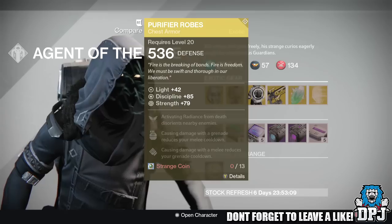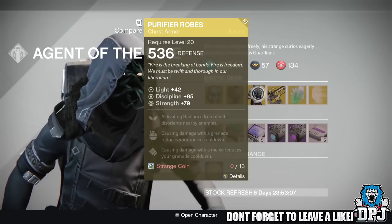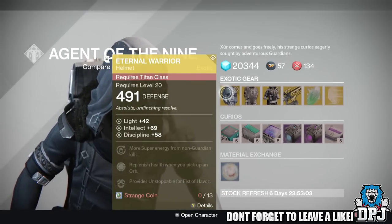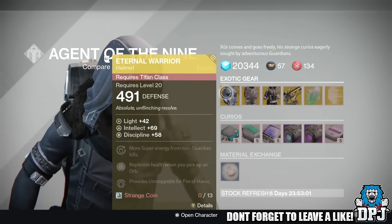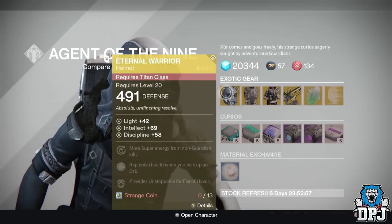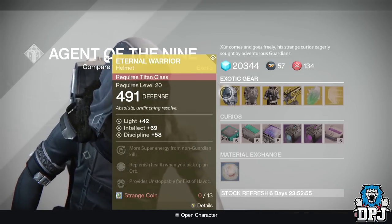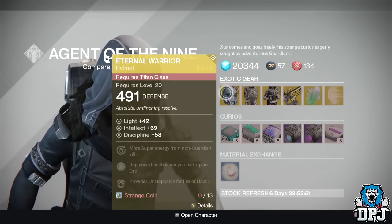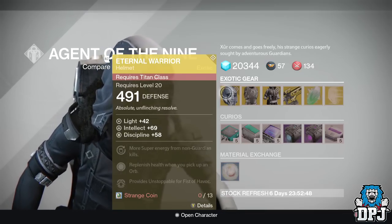He has the Purifier Robes for the Warlock — one of the two remaining exotics I still need in the game, absolutely epic. For the Titan he has the Eternal Warrior, a Titan helmet costing 13 Strange Coins, offering 69 Intellect and 58 Discipline. Mods are: more Super energy from non-Guardian kills, replenish health when you pick up an orb, and provides Unstoppable for Feast of Havoc.